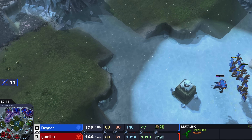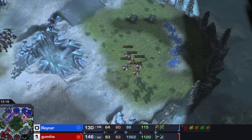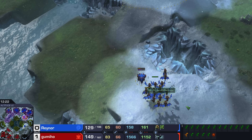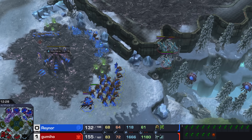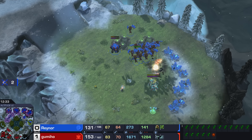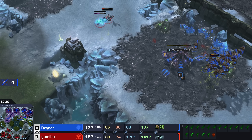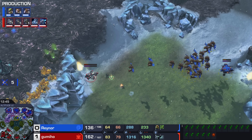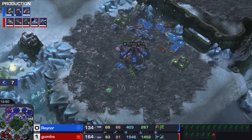This could actually get very dicey for Gumi, because Gumi doesn't have an answer for 20 Mutalisks. He can keep the Zerg player at bay, keep them occupied, but if he catches those Banshees — that would have been huge. The Mutas are going to return right now. Are they going to be able to save the Hatchery? I think they will. But losing these Banshees is going to shut down the map control of the Terran player entirely. A couple of the Banshees did split off from the pack — trying to at least save as many as possible.